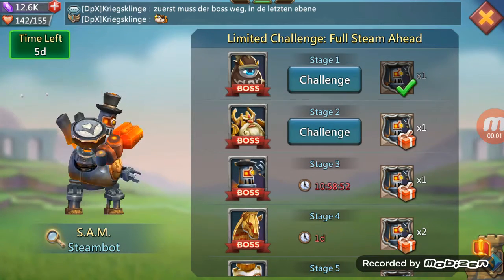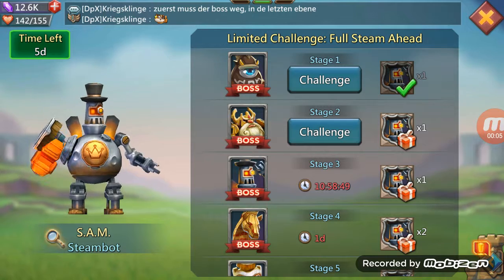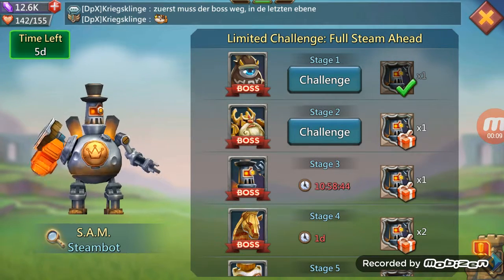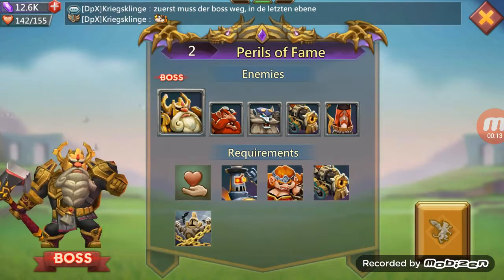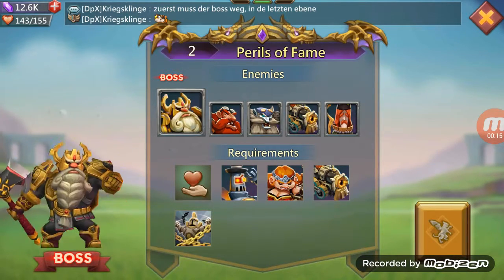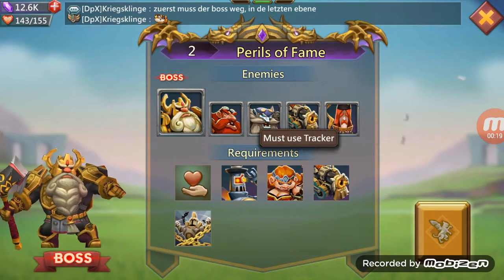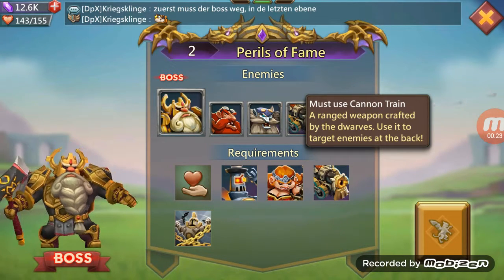Welcome. Here I'm going to show you how to complete Stage 2 of the 7 Day Challenge with SteamBot. So we go in and we see we're facing a bunch of dwarves. The requirements are: we must use SteamBot, we must use Tracker, and we must use the Cannon Train.